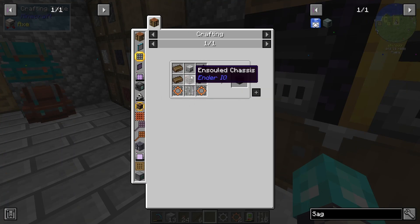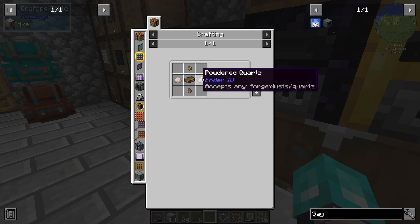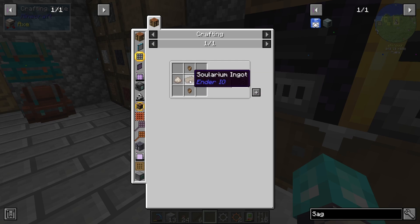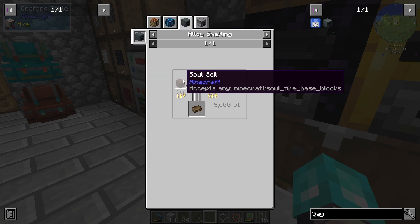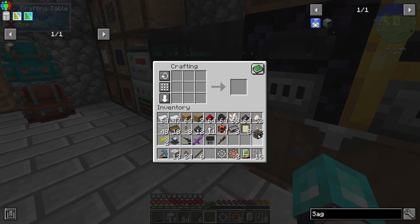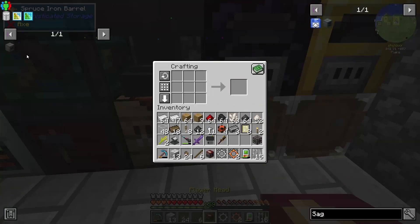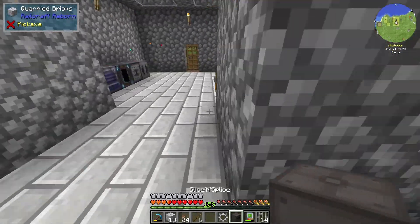Alright, so slice and splice. We need a couple of things here. We actually need an insulated chassis, which requires soul chains, which is solarium nuggets, solarium ingot, and of course that quartz dust. This is actually just gold and soul sand, or soul soil it looks like. I didn't even know soul soil was actually able to do that. Let's grab a player head that we have up here from one of those dungeons arise, and that is a slice and splice. Fantastic.